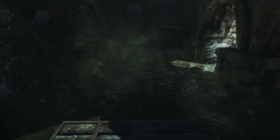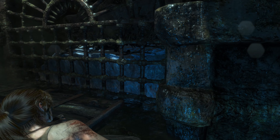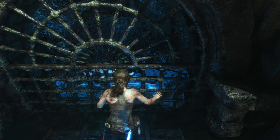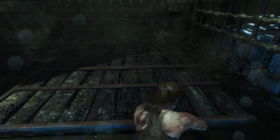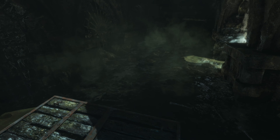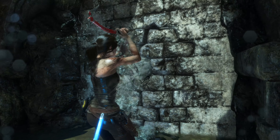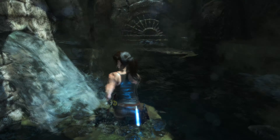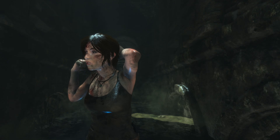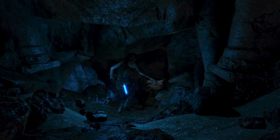Can we jump up here, or do we have to push this thing over to the other side somehow? I did see there's a ledge over there you can hop up on. Maybe we can destroy this thing first — that makes sense. There we go. Now let's get on top of this thing. Now we can jump up here. Cool.